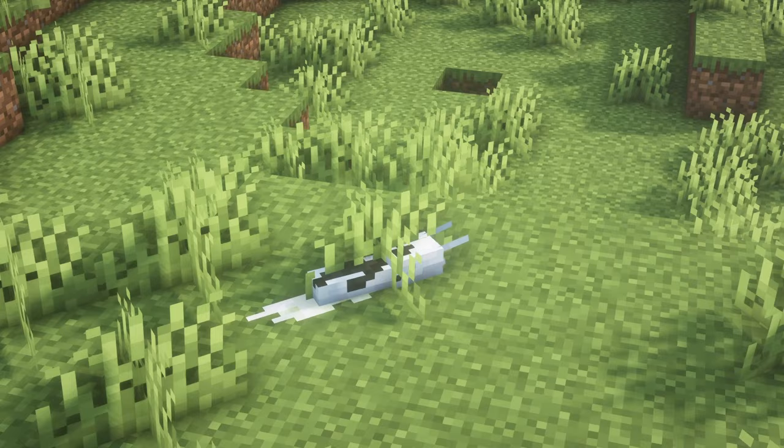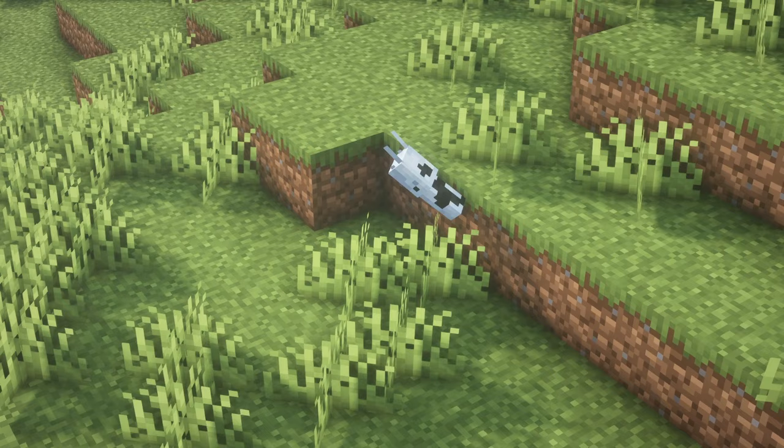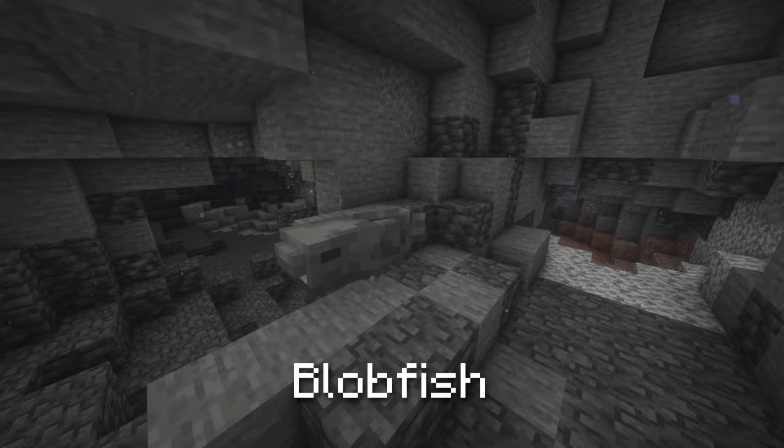Banana Slug. Banana slugs will move very slowly. When they move, some slime will appear in a trail behind them. Banana slugs are capable of moving up and down the side of blocks.